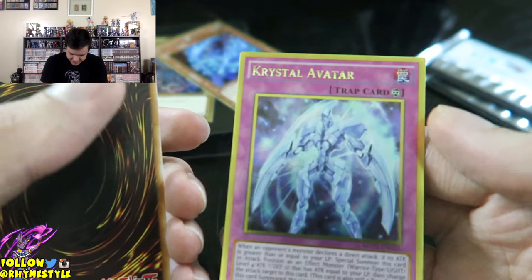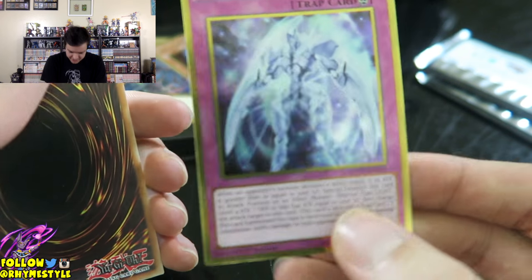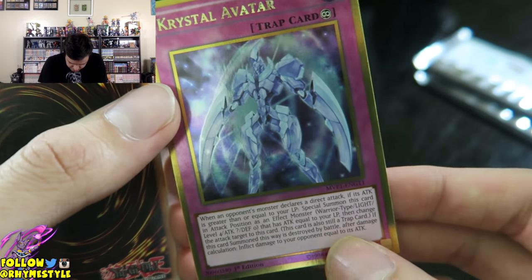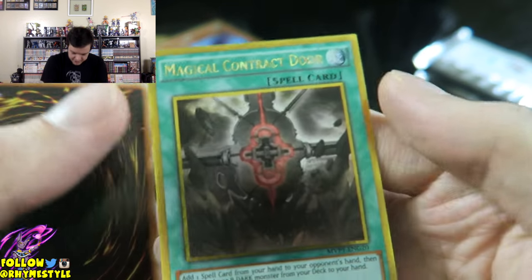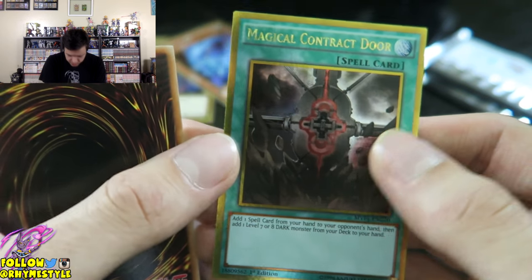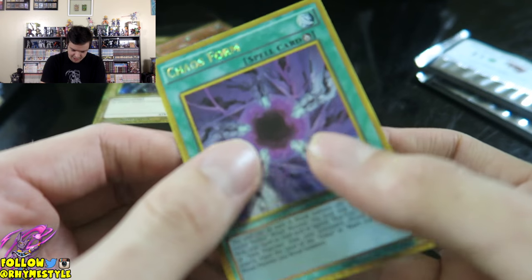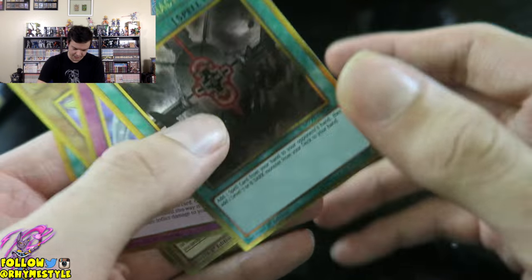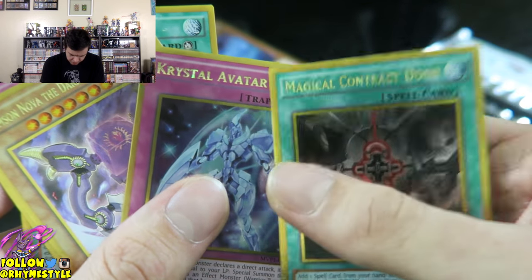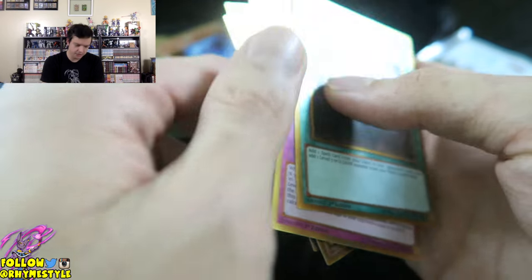Next one is Crystal Avatar — no Slifer. I'm hoping to get the Slifer. It looks nice too. I forgot how much I love the Yu-Gi-Oh card art. Next one is Magical Contract Door — no Slifer. And the last one is a Chaos Form. So, first set: Magical Contract Door, Crystal Avatar, Crimson Nova the Dark Cubic Lord, Final Geass, and Chaos Form.